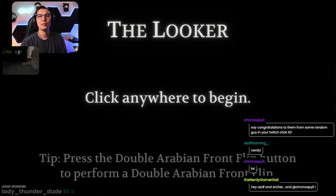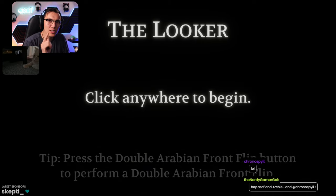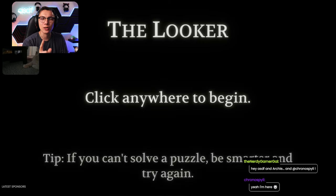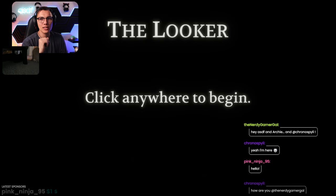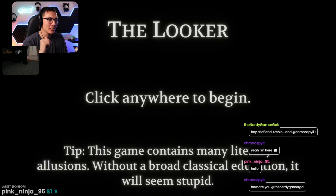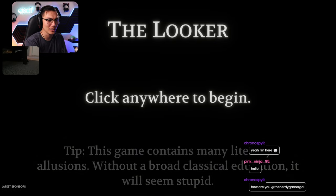Welcome to The Looker. My name is ASDF, and I love this help text. 'Press the double Arabian front flip button to perform a double Arabian front flip' - the first thing we're going to do when we get into the game is go to Options and see if we can change that. 'If you can't solve a puzzle, be smarter and try again.' 'This game contains many literary illusions; without a broad classical education, it will seem stupid.' These are just disclaimers now - it's not even a tip anymore.